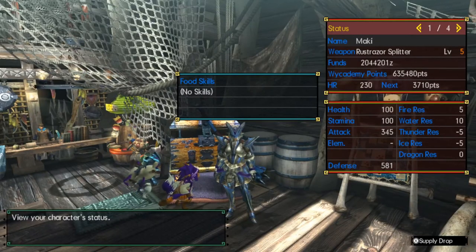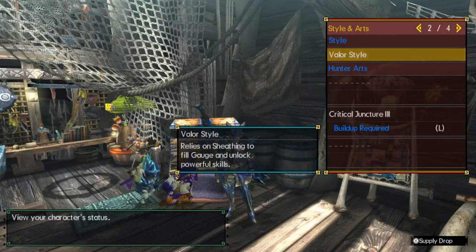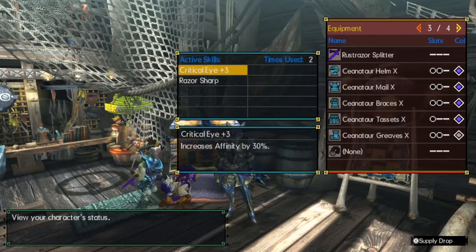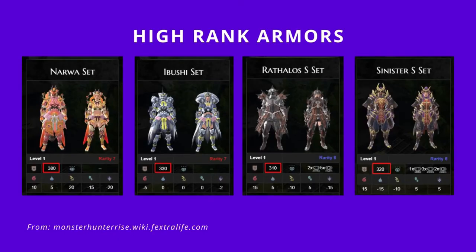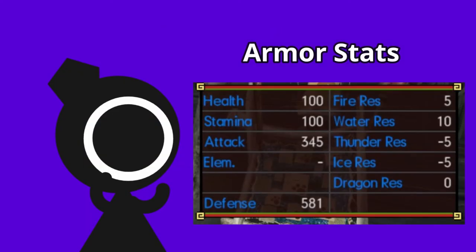Historically, it has a good armor to carry you around in G-Rank. Here's what we have in Generations Ultimate. As you've noticed, we have a Defense of 581 — that's a huge leap from what we currently have in the base game of Rise. In terms of Elemental Resistance, you're almost balanced out.